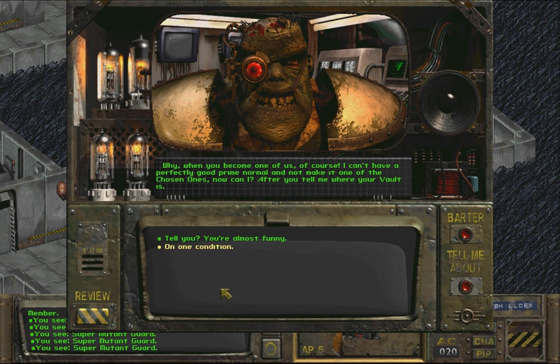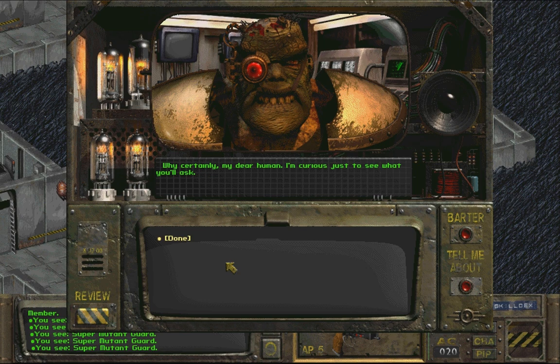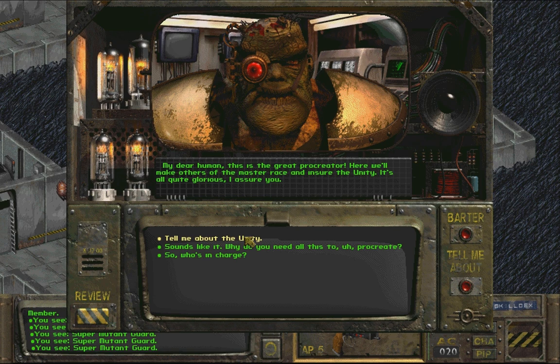I can't have a perfectly good prime normal and not make it one of the chosen ones. After you tell me where your vault is. You're almost funny. On one condition - conditions? How delightful. Go ahead, amuse me with your condition. Put a bag over your head so I can stand being in your presence. I want to go free. I want to be able to ask you some questions first. Certainly, my dear human - I'm curious just to see what you'll ask. What is it you do here? My dear human, this is the great procreator - here we'll make others of the master race and ensure the unity. It's all quite glorious, I assure you.